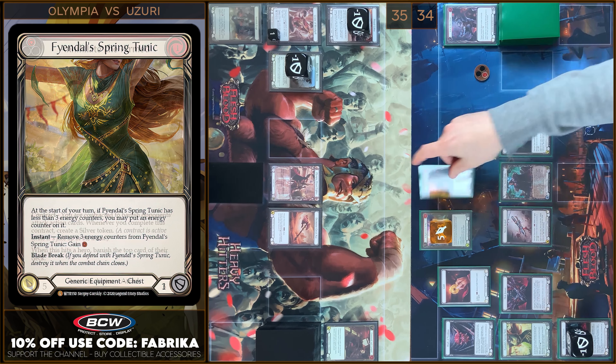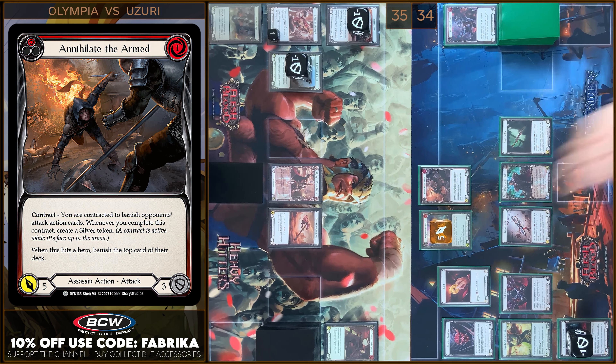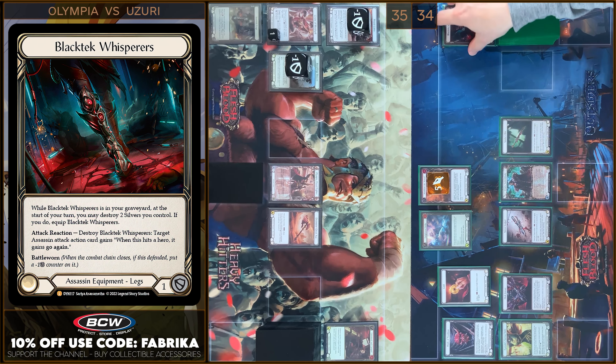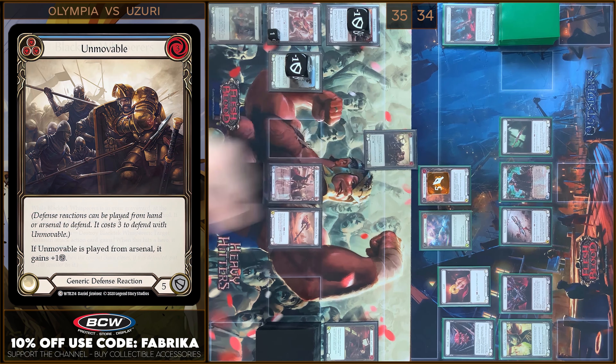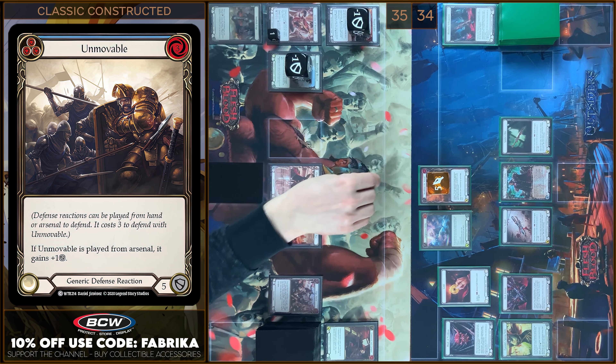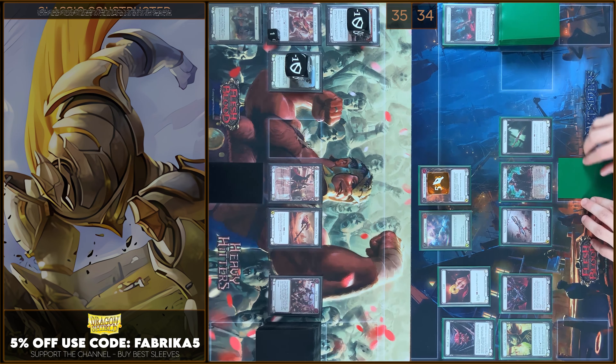And next I'm gonna play Annihilate the Armed. 5 damage. No block. In my reactions step I'm gonna use Black Tech Whispers. Any reactions? I will play Unmovable in this case. Not bad. I have no reactions. That's all. In the end I'm gonna arsenal this card.